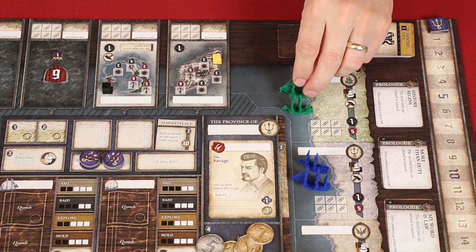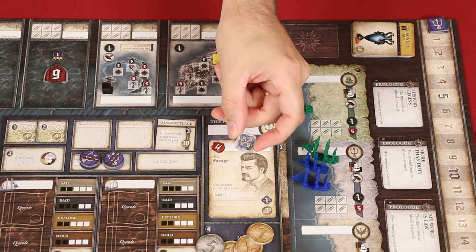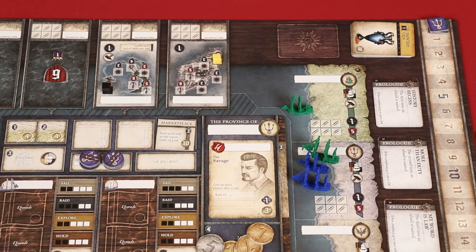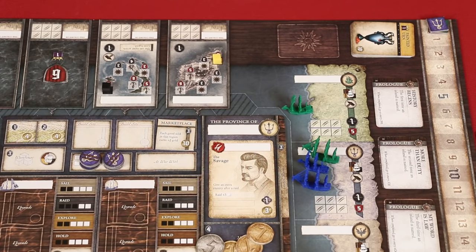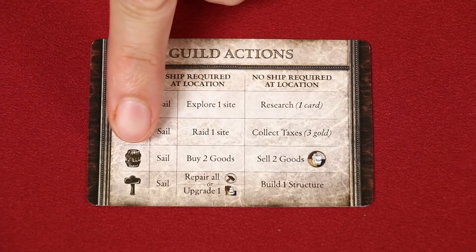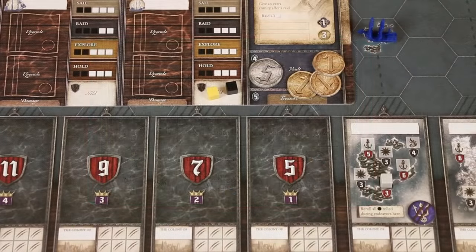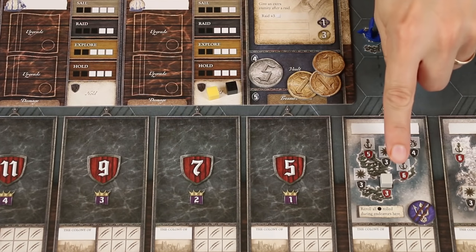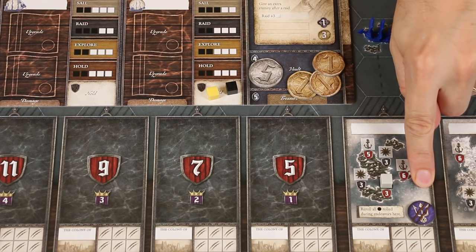For example, if the green player sailed one of their ships into this region and the blue player accepted a reputation token from them, the green player could take advantage of this marketplace, which means that each good sold in that region gains the player two gold more. Speaking of which, let's learn about the merchant's guild. One of the actions here is to buy up to two goods.